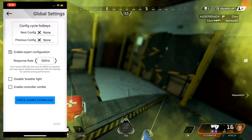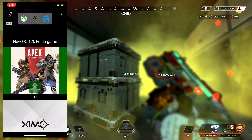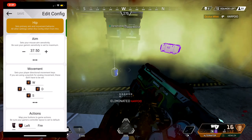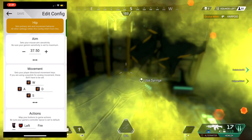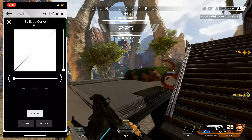Once you're done enabling those two options, click Save and then back out. Now let's get to the main part of the ZIM settings. My sensitivity is going to be 37.50.